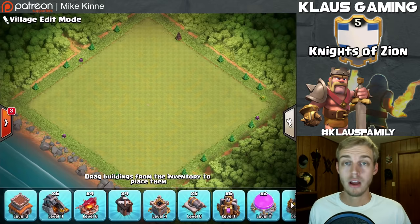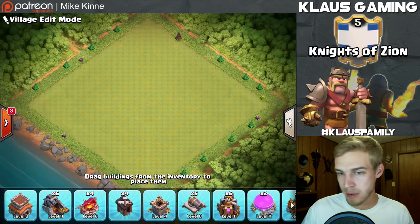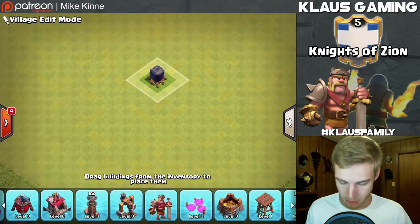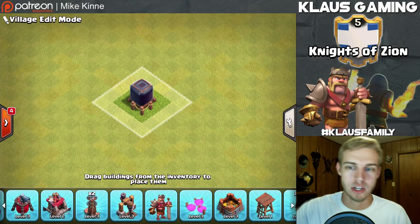While the army trains up, I'm going to build the new base. I've got a picture here - shout out to Snow Tiger and Knights of Zion for the design. It's similar to the one I've got on my main account Klaus, who's in Champion League right now. I'm going to place the first few buildings, then play the video in fast forward with some music so you can follow along like a speed build. The first building going down is the dark elixir storage.